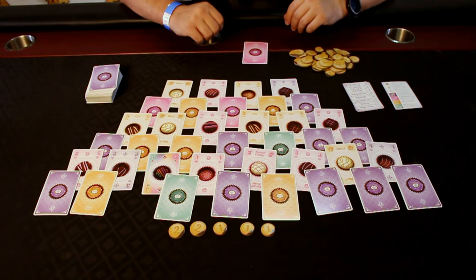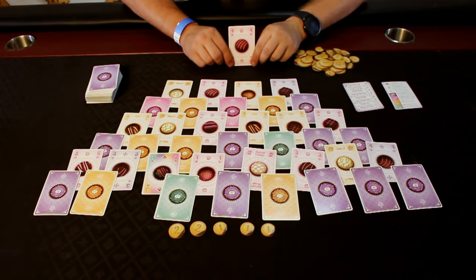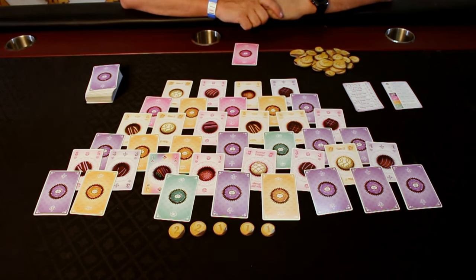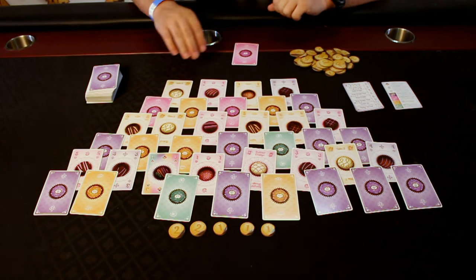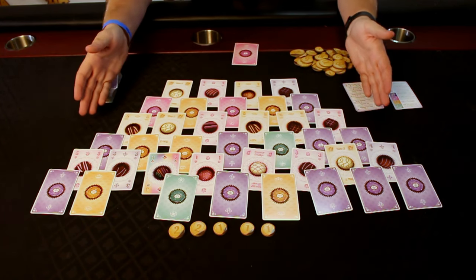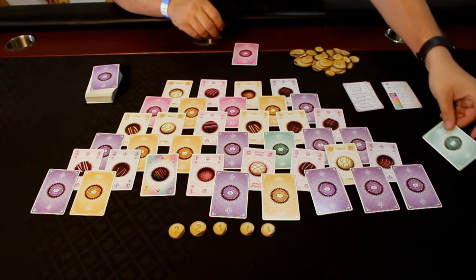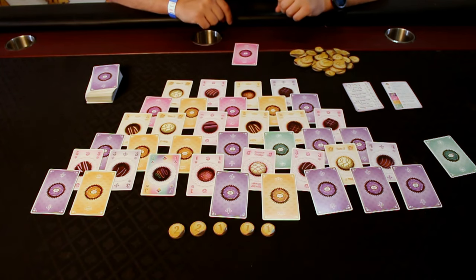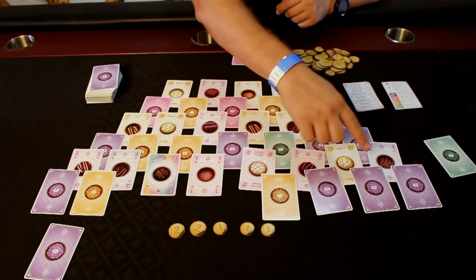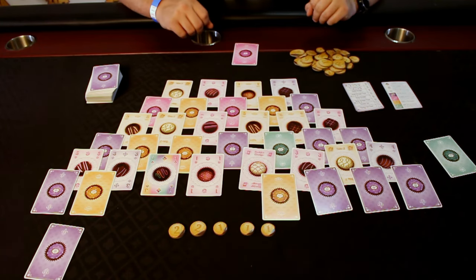Obviously if it's face up, the number won't be secret, but you'll still be taking that card. The numbers on the cards are numbered from one to five, or they have special abilities, which we'll talk about very soon. Part of the rules for taking cards is you can only take cards that do not have any other cards on top of them. So in this example, you can only take any of the face-down ones. But if a player on a later turn takes a card, that lets the one beneath it become available for another player on a future turn. You can see how the card options will change based on what becomes available and which ones are picked.